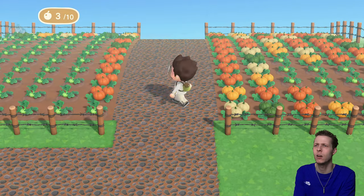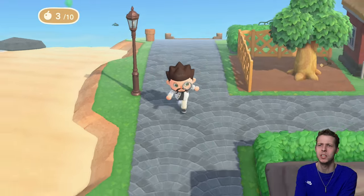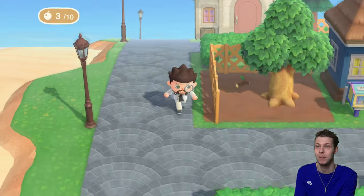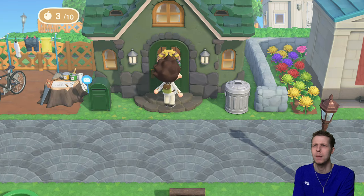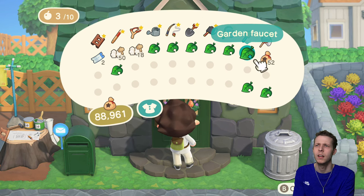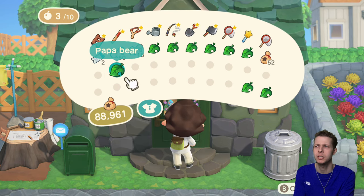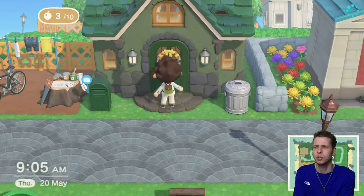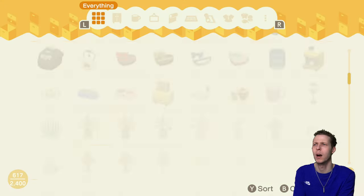I'm going to head home for a minute because all of my materials and crafting bench are at my house. I think I can craft water pumps — maybe craft another three. I might also go and buy another hand cart if Tom Nook is selling them, and I'm going to craft some silos as well. I'm not sure if I've got the recipe for the silo, so we might have to head over to Tom Nook's place to buy it.